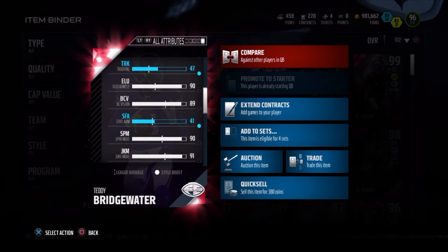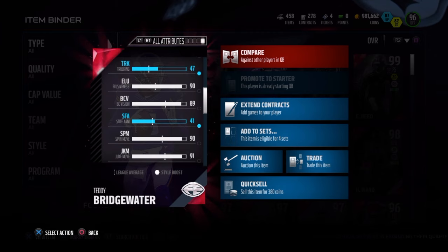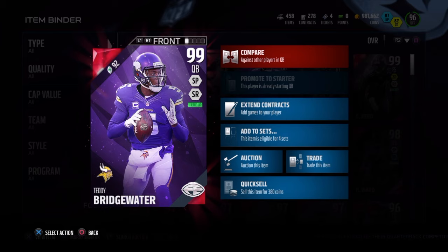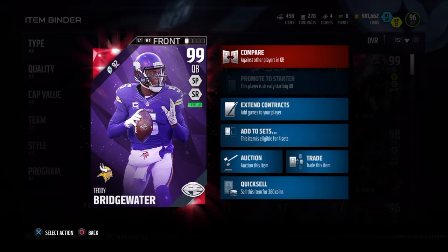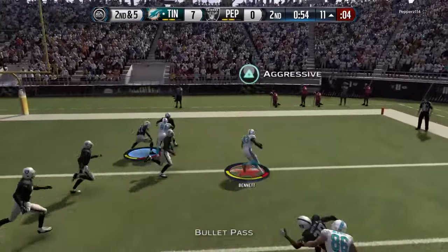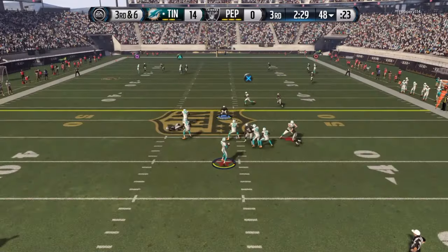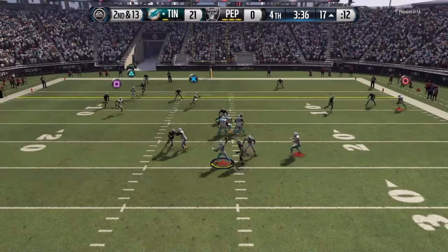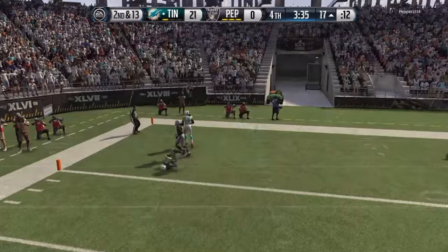His running stats are okay with 90 spin, 91 juke, and 81 carry. So even though he has kind of okay running stats, I would still suggest sliding with Teddy Bridgewater. The first thing you always want to see is the short throw, and nobody should be surprised that this was no problem whatsoever. Teddy Bridgewater had no problem throwing the ball short.